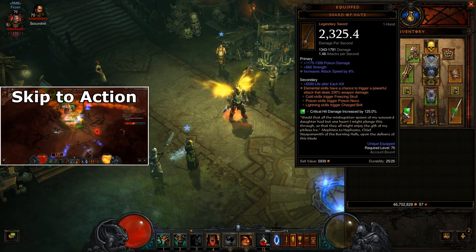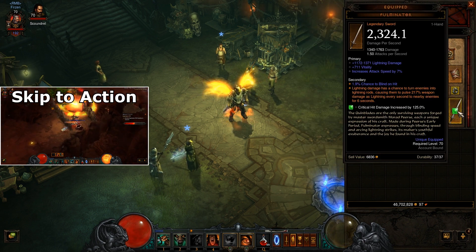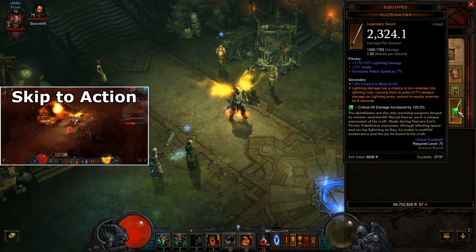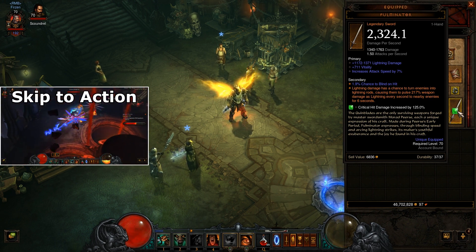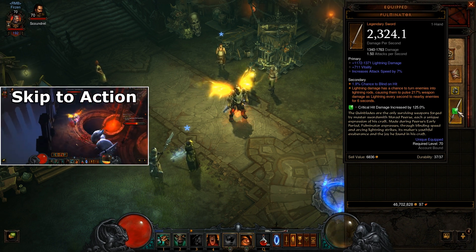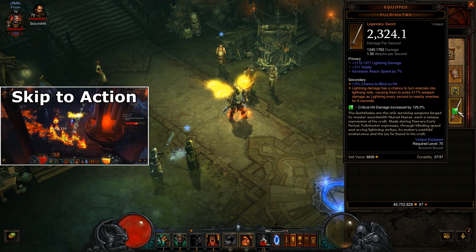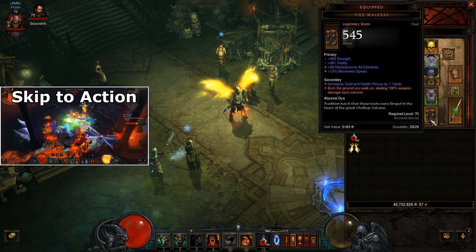This is the Shard of Hate — the build is all about this item. However I also have a Fulminator, which is a quite nice sword. It also gives a proc when you hit the mob: there's a chance — I'm not sure exactly how big, but at least 50% or more — that the mob will shoot lightnings into other nearby mobs. So yeah, that's quite nice.